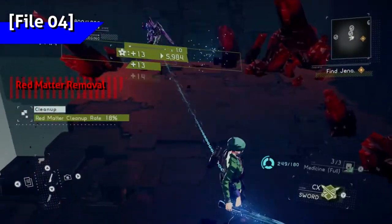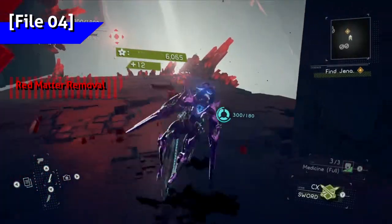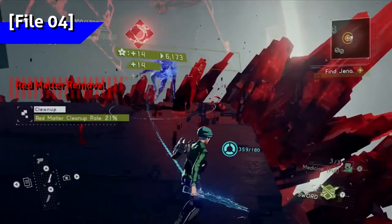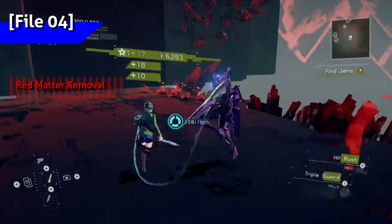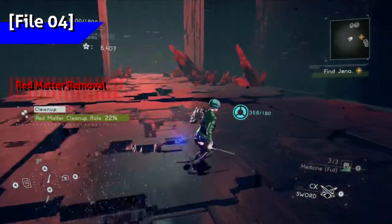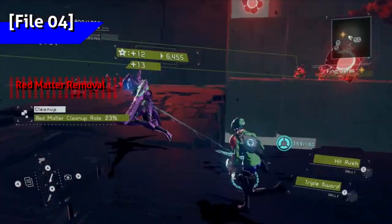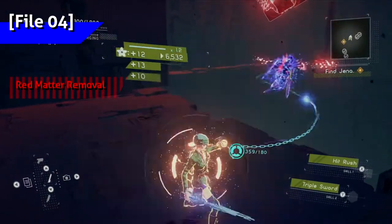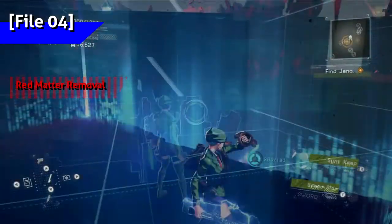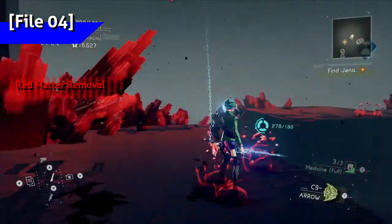In the astral plane, the red matter before shooting the node should get you to 22%. Up ahead, getting the red matter before shooting the three nodes should get you to 24%. After shooting the nodes, chain jump to the walls here to collect the red matter for 28%.